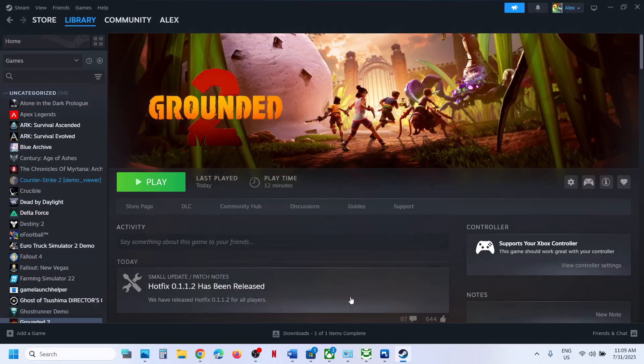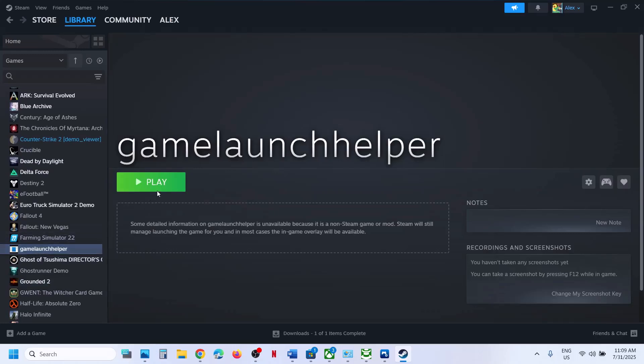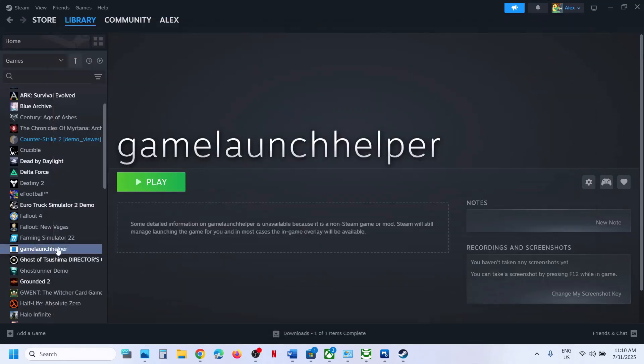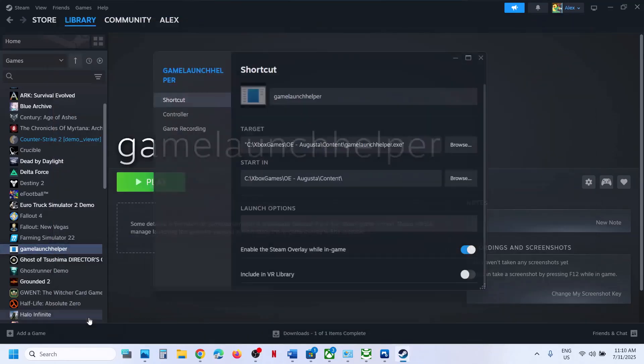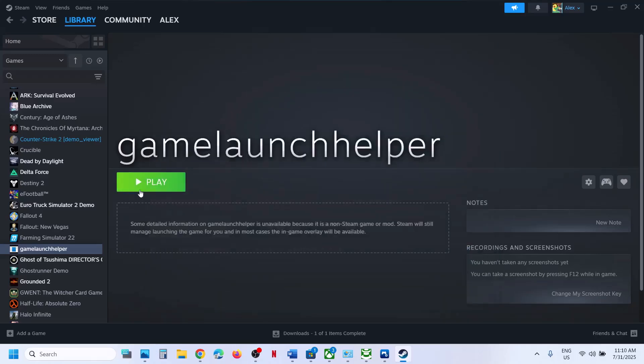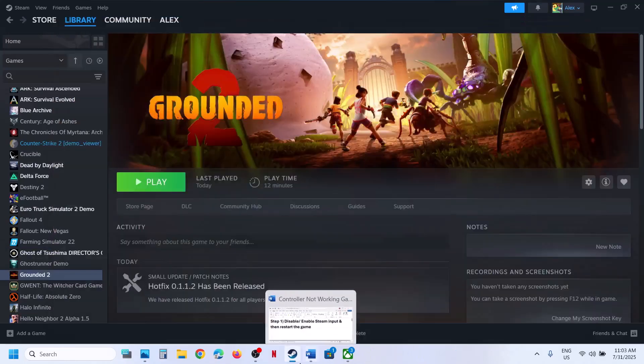You will see the Launcher Helper. Click to select it, then click Open. Once added, launch the game from Steam and check if the controller is working. If not, right-click on the game launcher helper, go to Properties, then the Controller tab, and try disabling or enabling Steam input to see which one works.